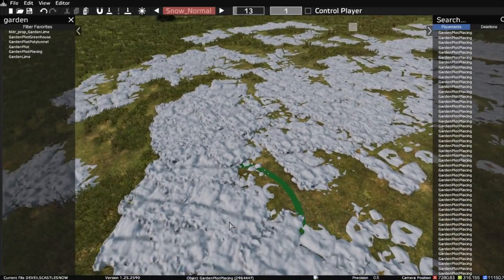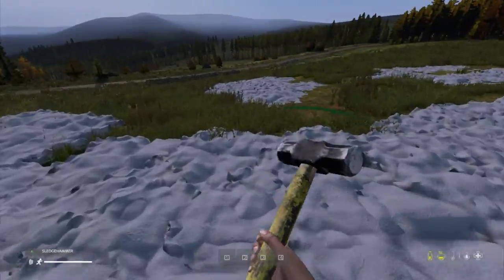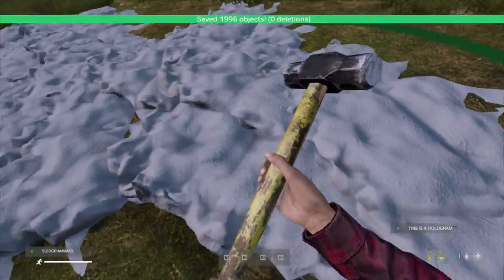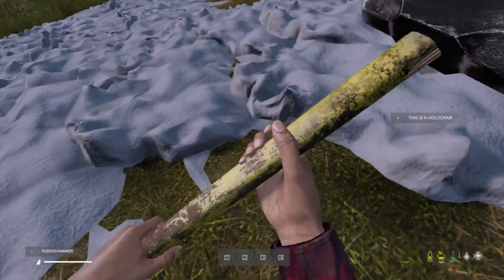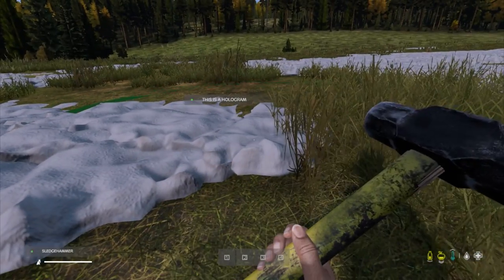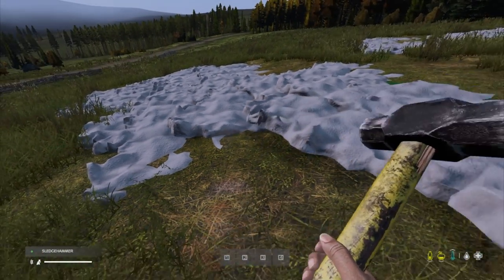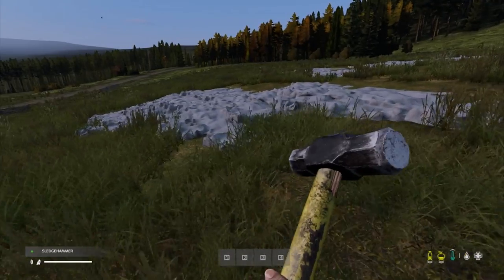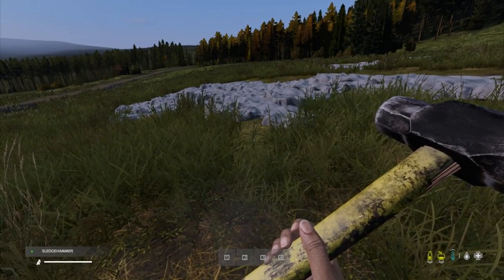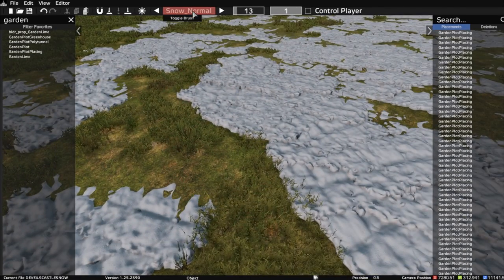Although this looks great from above in the sky, if you teleport your character down onto the snow and look around you will see some oddities. It looks pretty good overall, but on particularly steep slopes the snow actually sticks out of the ground a bit like a ledge. In those cases, if you're placing snow on the side of a steep hill, you'd probably have to do it manually.